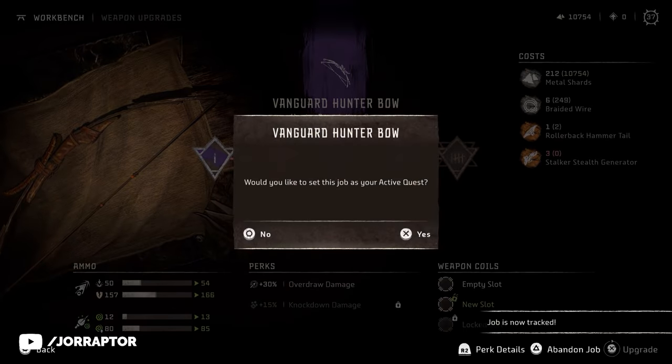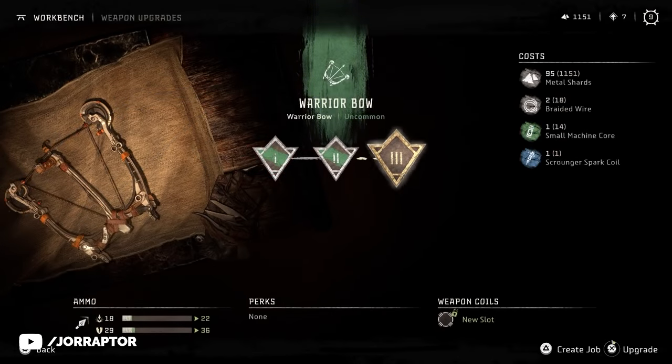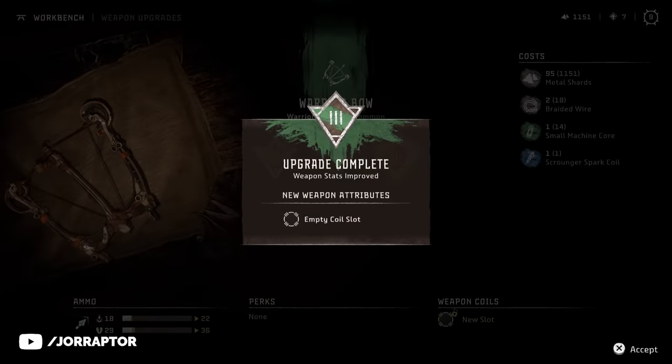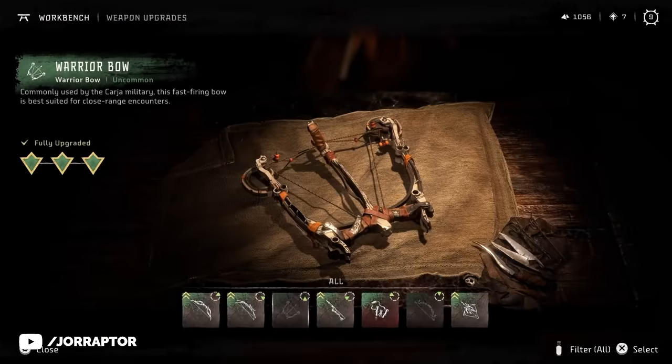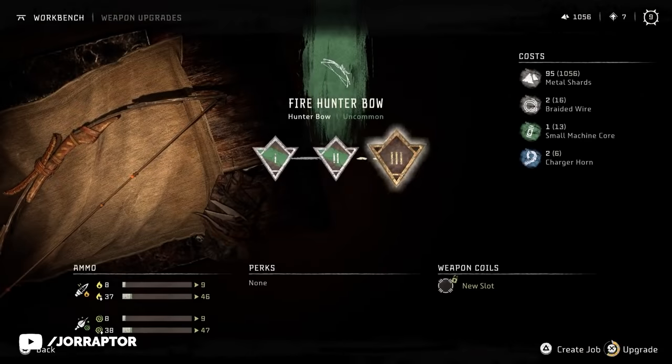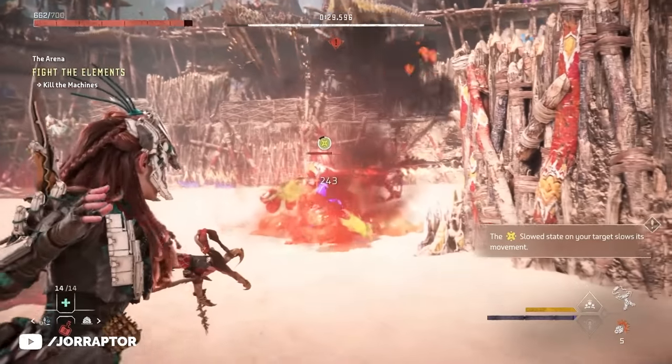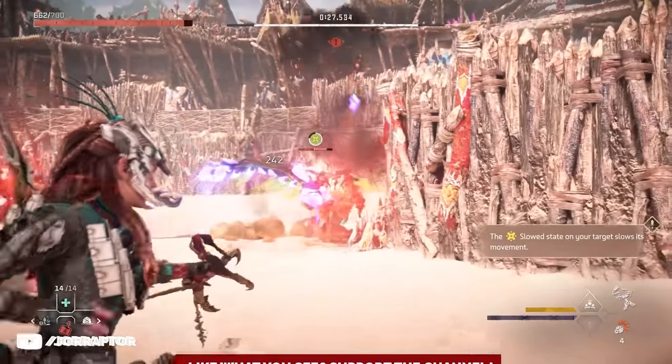I never touched blue upgrades either. Only green items are worth enhancing at the workbench before reaching the end game — the stat increases are very noticeable and the materials required are very easy to get. Just save the real grind for the best weapons in the game. It works a bit differently for armors though, so let's go over that and more mistakes you don't want to make.